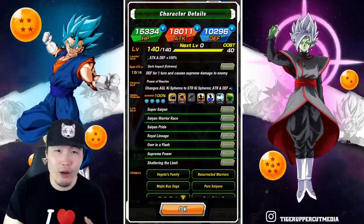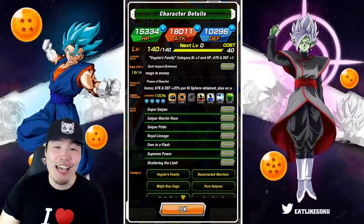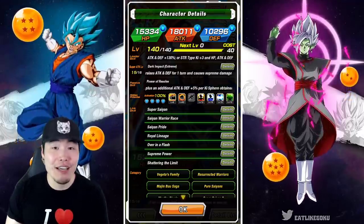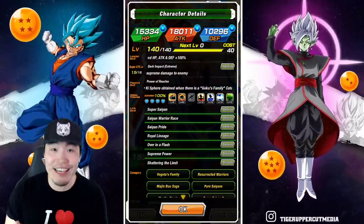He also gets an additional attack and defense plus 5% per Ki sphere obtained when facing a Goku's Family category enemy. So when you're facing a Goku, a Gohan, a Goten, a Chi-Chi, anybody else in Goku's family, he's going to be getting 25% attack and defense per Ki sphere obtained, which is insane.